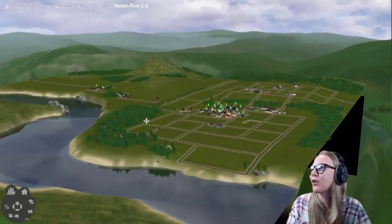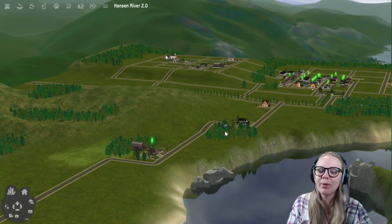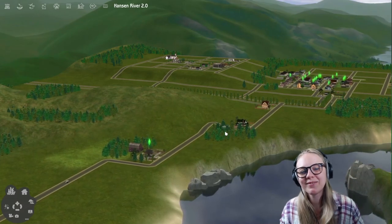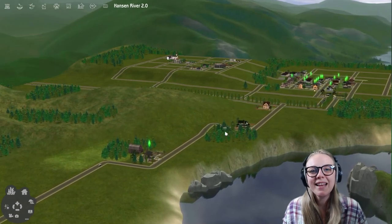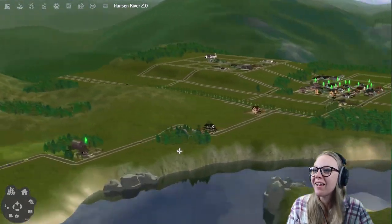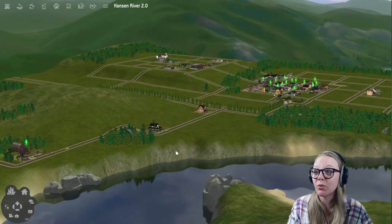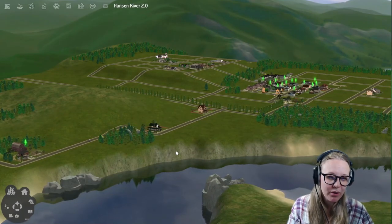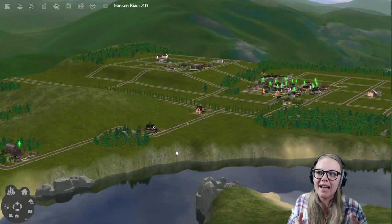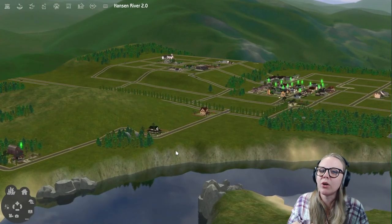Hanson River was meant to be a fertile farming valley. Sim Nation had scouted it and said they want to found a new community here. So Jebediah Hanson put his hand up and said he'd go settle this farming valley — and we're going to call it Hanson River after Jebediah Hanson. So this town has a lot of history, a lot of lore. Being a neighborhood that is sort of like five years old at this point, you would think it would be further along, but because we ran into that whole thing where I had to rebuild everything, it's not actually as far along as it otherwise would have been.